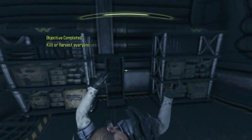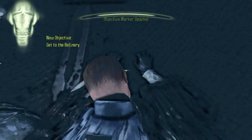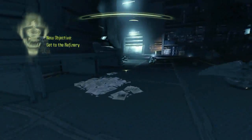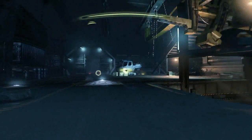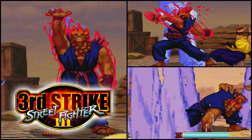Now here is a civilian and I can impregnate with a facehugger. Alright, that's done. So now we can escape over here and that should be it. Up next we got some matches in Street Fighter 3 Third Strike Online Edition on Xbox 360, so click one of the links on the right side of this page and enjoy.